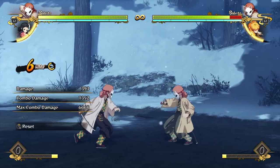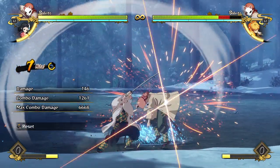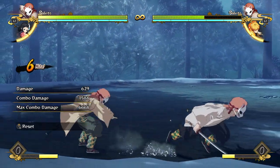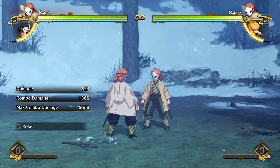His regular attack string is exceptionally average — just a few hits and does average damage. His up attack string is also extremely average, doing less damage than the regular attack string, and then his down attack does the most damage and just slams on the ground. Almost exactly the same as the likes of Water Style Tanjiro and similar characters.